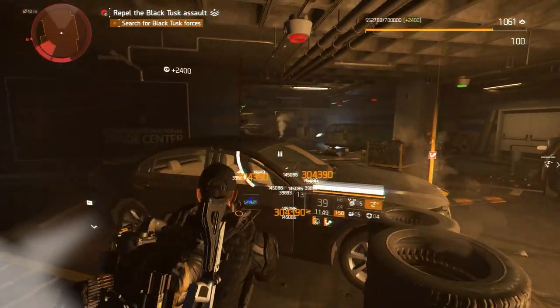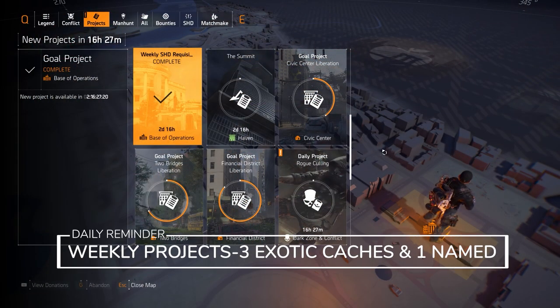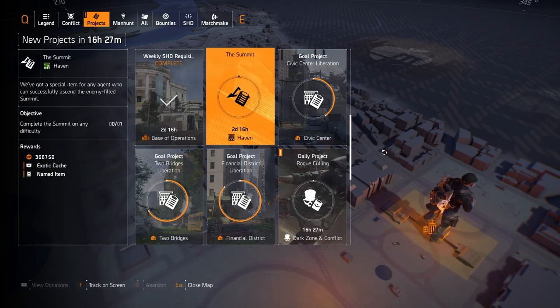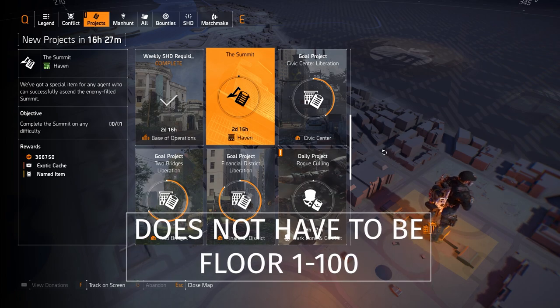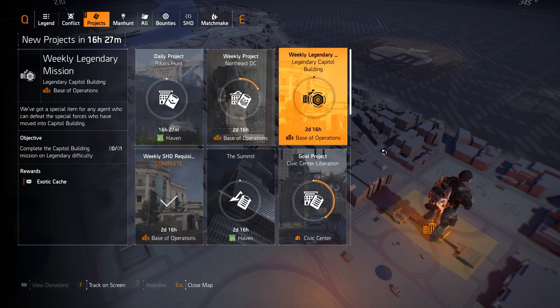This is your daily reminder to do your weekly SHD requisition for your first exotic cache at the Summit. You can do floors 1 to 100 — you can do that just by jumping into a group that's on floor 100 or floor 99, and you'll still get the exotic cache, the named item, and the 366K XP. For the weekly legendary mission this week, it's Capitol Building Stronghold — just finish it for your third exotic cache.